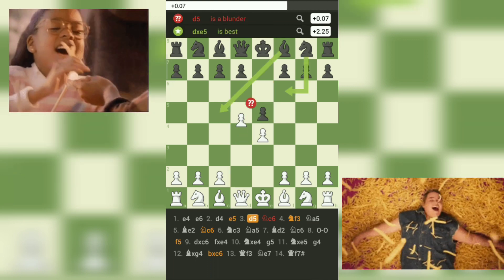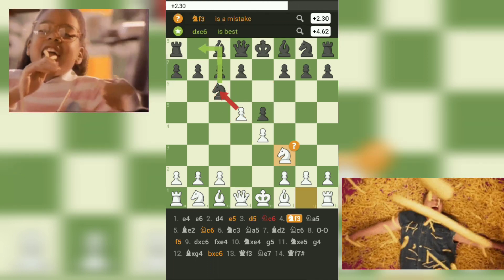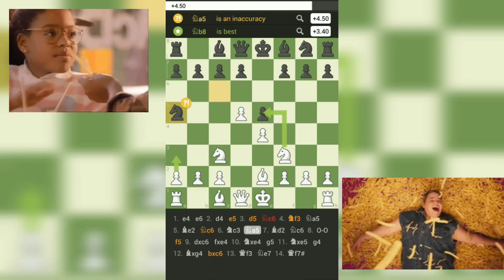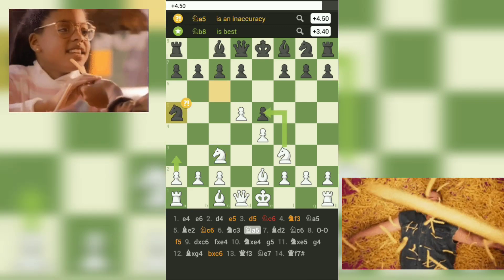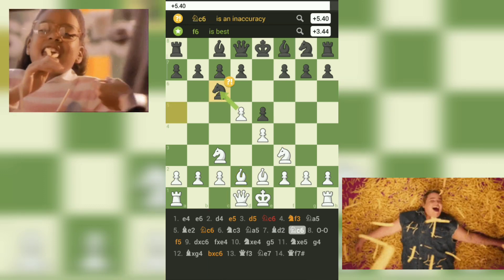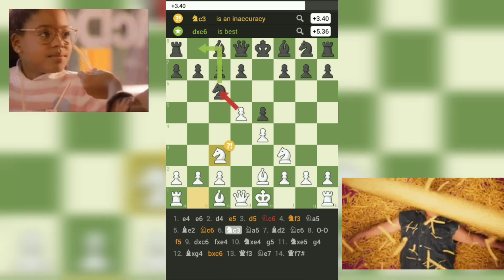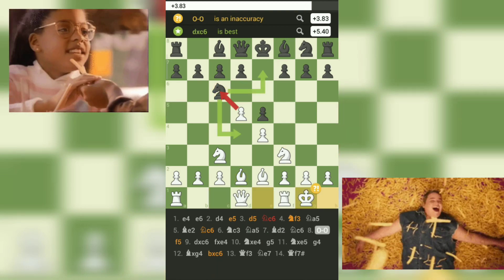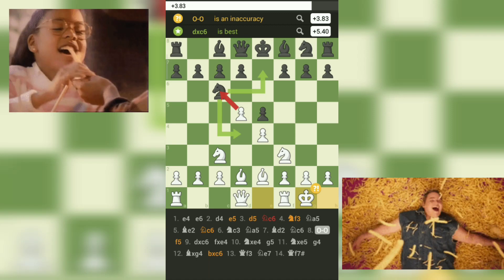Continuing to the game, at move 6, black moves their knight back to Na5, which is an odd move as it does not contribute to the development of their pieces. White then chooses to continue with NC3, attacking the misplaced knight on A5. At move 8, white castles kingside, a very important move in chess as it puts the king in a safe position and brings the rook into the game.